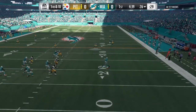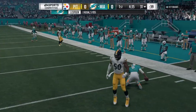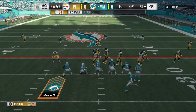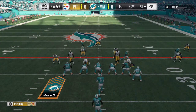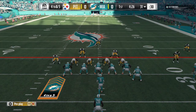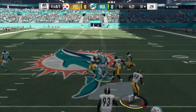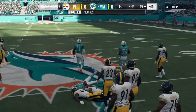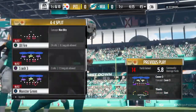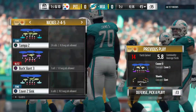Cutler flushes to his right, may try to run, and they take him down at the 31-yard line — five yards on the scramble. Now they're looking at a fourth-down situation, but they go for it with Cutler and he finds his man for a completion, getting the first down up to the 45-yard line. A Miami first down on a 14-yard pickup.